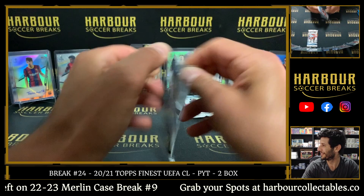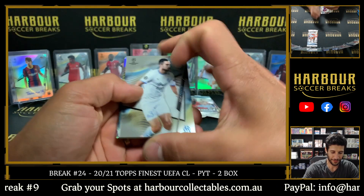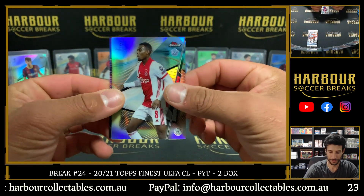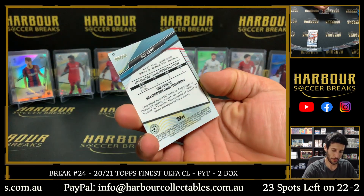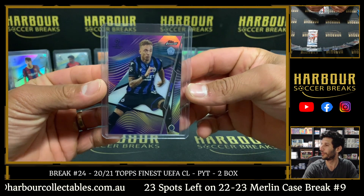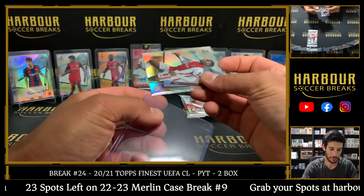Alright, we still got two more packs left. Purple Pedri — there's Pedri base rookie. Perrin, Baro, Gravenberg refractor, and Noah Lang — 206 of 250. And it was a good rookie class, this 2021. It was a good rookie class.